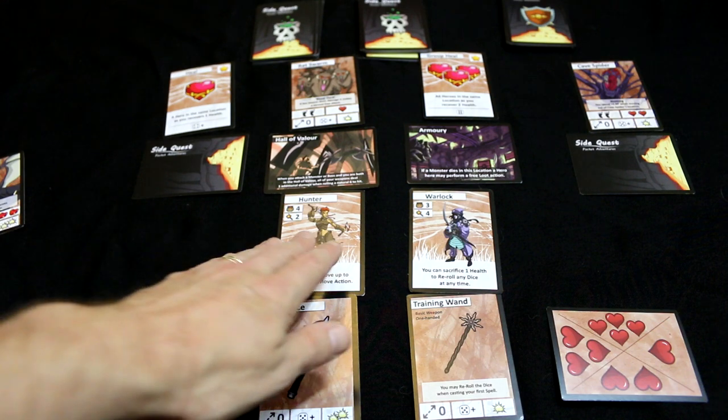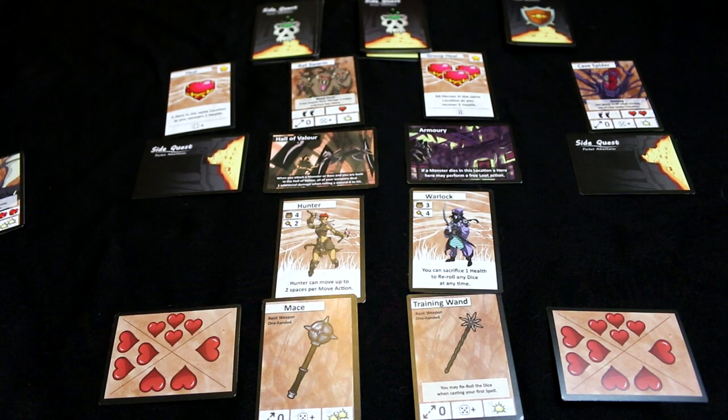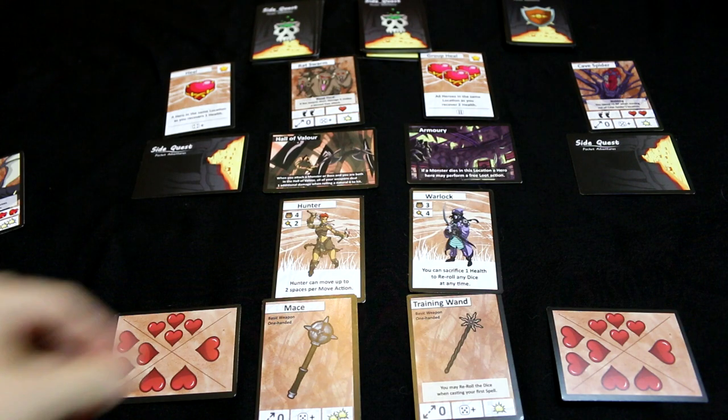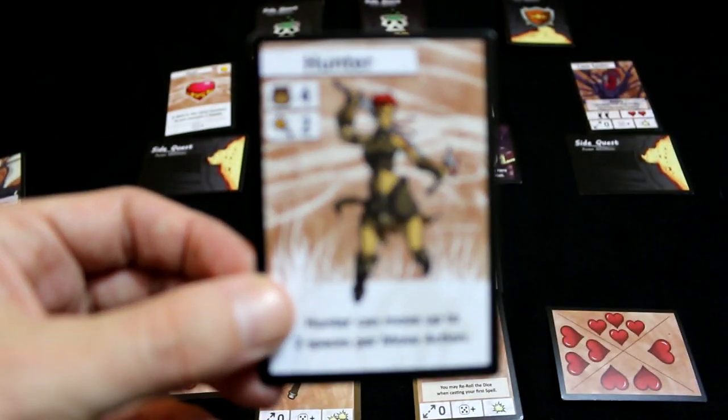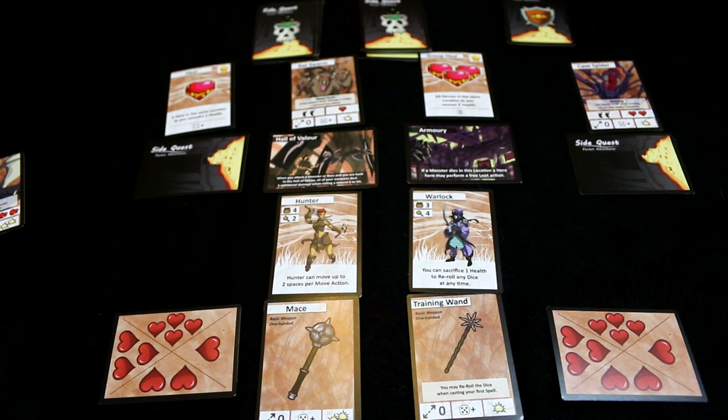Actions include: you can move; you can attack if you're in a location with a monster; you can pick up an item if you're in a location with one; you can loot if you're in a location with no monsters — roll a dice, five or six, and you find something from the loot pile; you can cast a spell if you have one; or you can trade if you're in the same space as a fellow player. Also, you have a max item count, so if you're holding too much you can't move — you need to drop something or trade so you can move again.